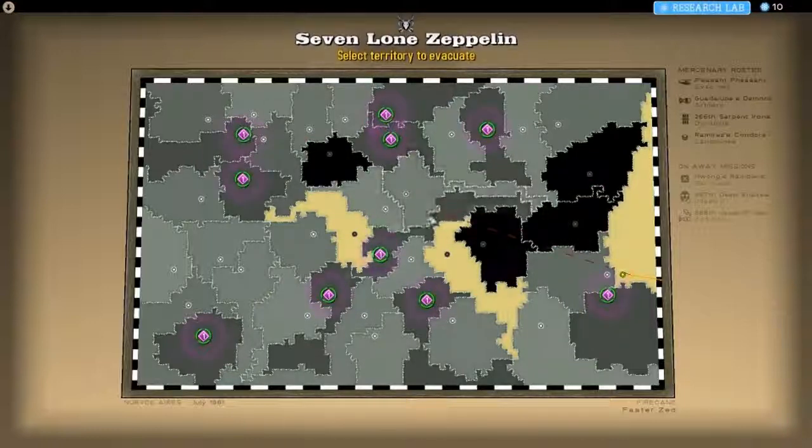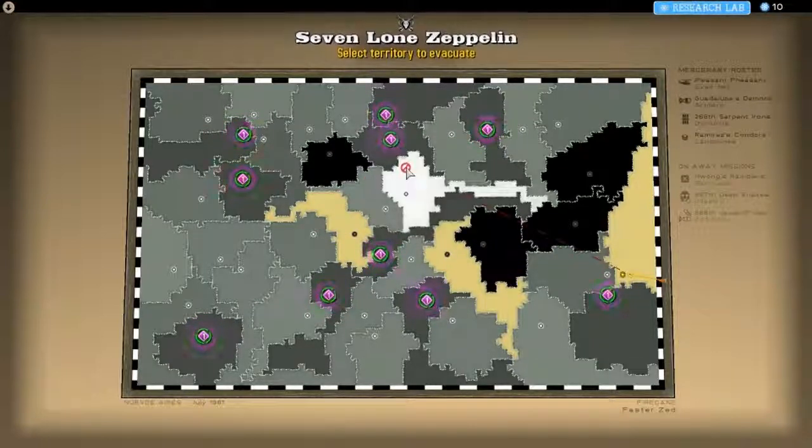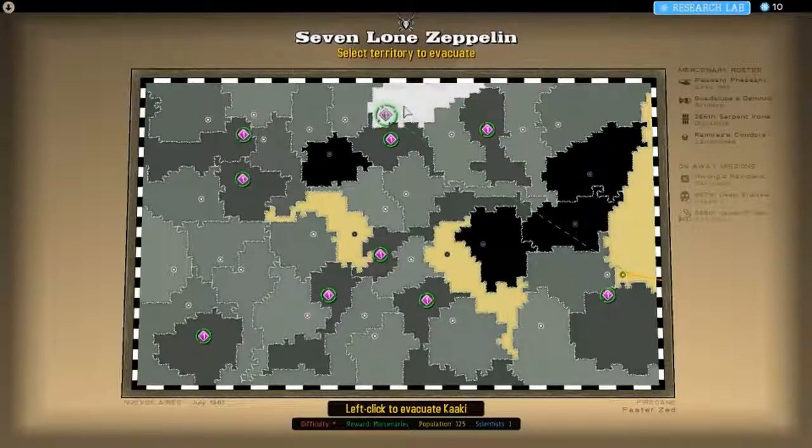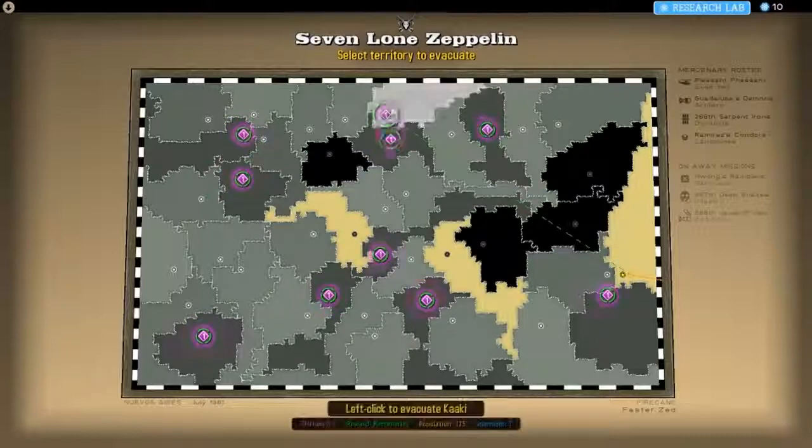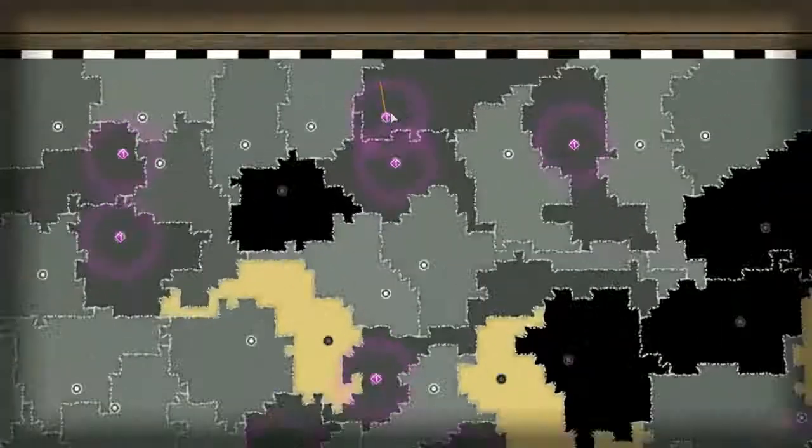There's quite a lot of territories out there at the moment and it's probably all going to build up quite quickly. So what we've got: we've got Landmines, Dynamite, Artillery, and obviously the Pleasant Pheasant for this particular mission. I think I might take this one out actually, just because there seems to be a group up here clustering together. So let's go over here and do this one.